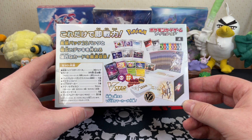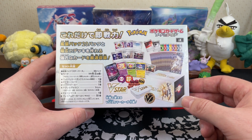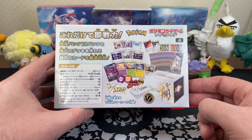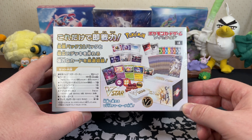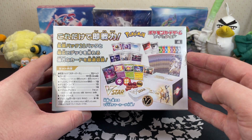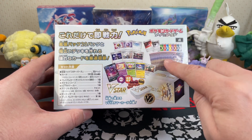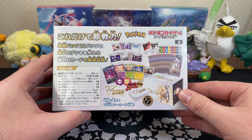Well, I got a couple of Vs, but nothing — we didn't get a secret rare and that's all we really wanted. We wanted the Arceus alternate art or even the Charizard alternate art. But okay, we won't dwell. We're going to get into this, see what we've got inside here, see what's inside these packs, and have a fun time.